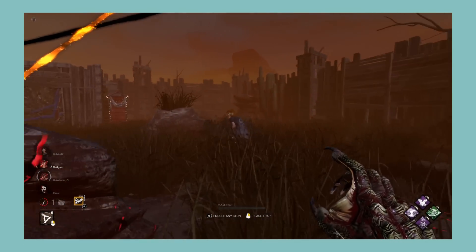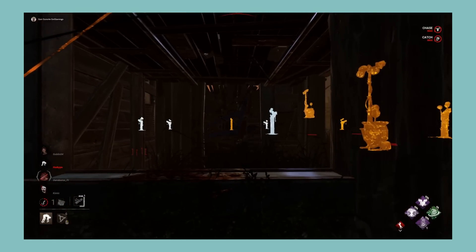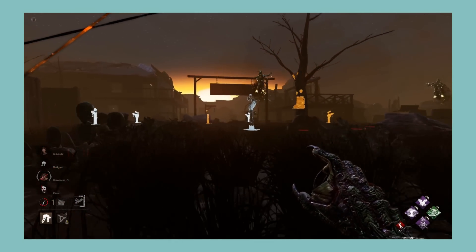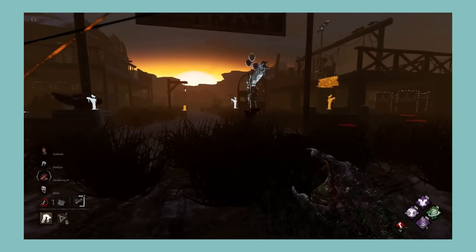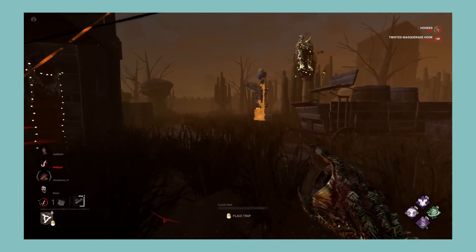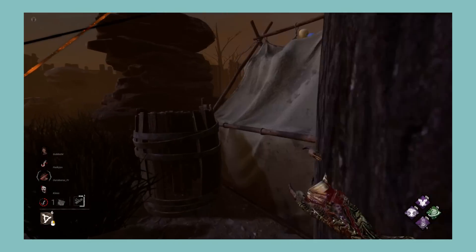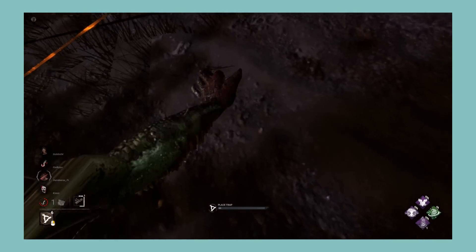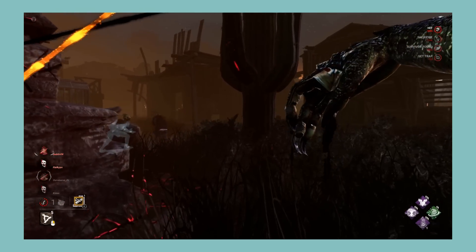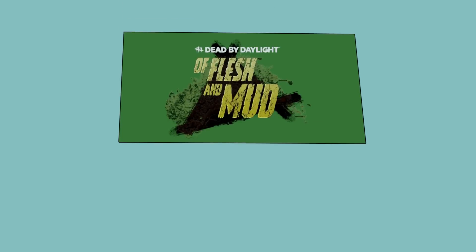Next let's look at Of Flesh and Mud, which comes with The Hag and Ace Visconti. The Hag's power plays very differently to every other killer, and that's good — it's nice to have killers that are different. Overall it's a fun power. The killer perks in this chapter are really good: three hex perks that all have their place without being too OP. For survivor perks, Open-Handed is a great underrated perk — try it with Bond in solo queue. Ace in the Hole is also good for collecting items, but Up the Ante is pretty useless. Overall, a slightly above average chapter. I'm giving Of Flesh and Mud a B.